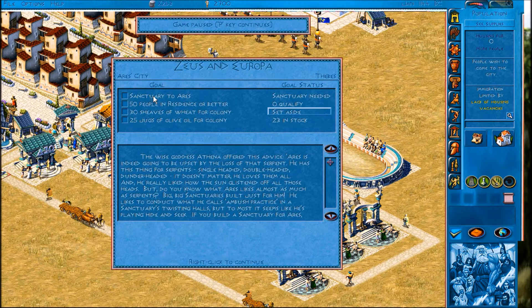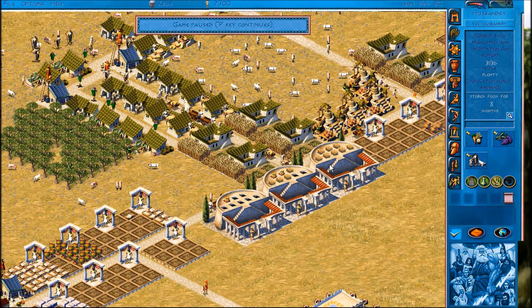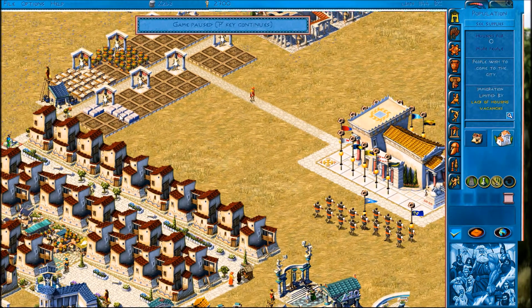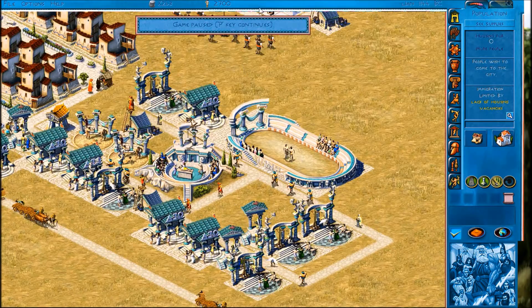So we just started a new one. What we need to do is get a sanctuary to Aries and at least 50 people in residence - that's the elite housing. We've got to set aside enough wheat for the colony, we don't have enough olive oil yet. Food is stored for eight months but a lot of that is wheat. We still need to get the residency up and running and get that sanctuary built for Aries, which will mean Aries and his dragon wander around our town. We'll also be able to send him on missions.